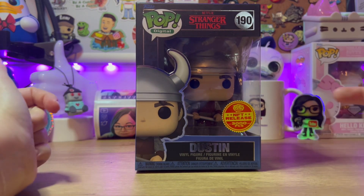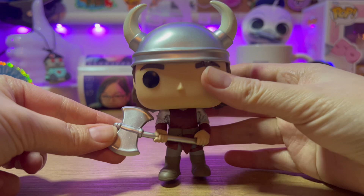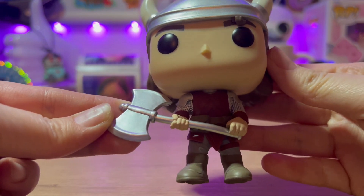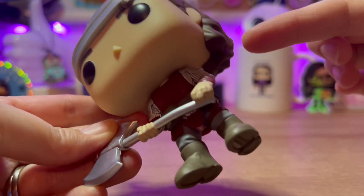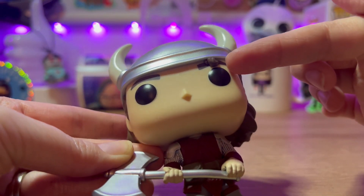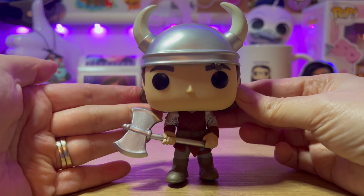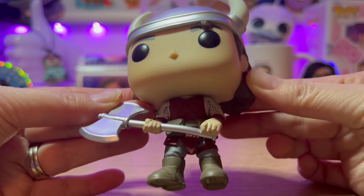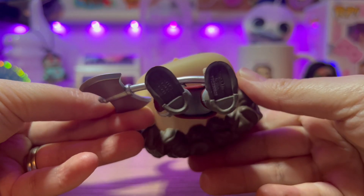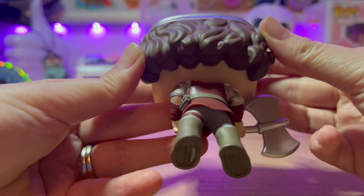I just took Dustin out of the box — let's go over the details. He's got his battle axe. This part here is kind of weird; I guess that's supposed to be his veins hanging down, but it's just weird how it's over his eyebrow. When I first looked at it I was like, what is that? So that's kind of odd, but I understand it's supposed to be his hair. Checking out his outfit — it's pretty nice.